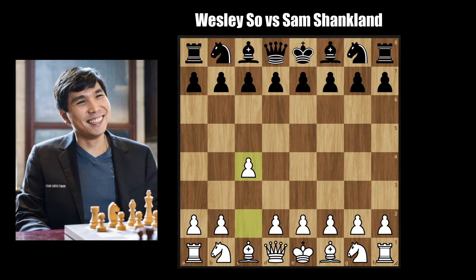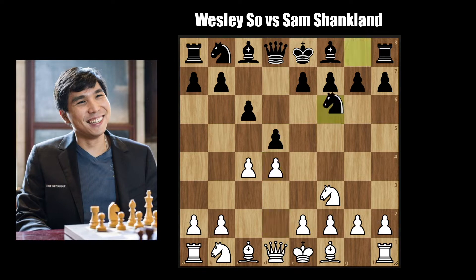Wesley goes for the English opening with c4, and c6 — with this move the game can transpose into many different openings, so let's see what Wesley decides to go for. Nf3 d5, putting pressure on the pawn on c4 with a potential capture, following that up with b5 supporting the pawn on c4. d4 by Wesley, Nf6, g3 — maybe in the future he wants to go Bg2 followed by castles, which is very logical in this setup.